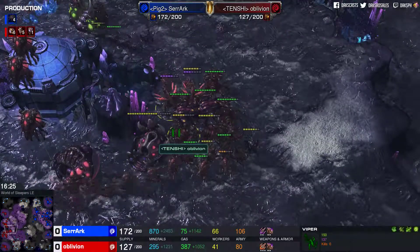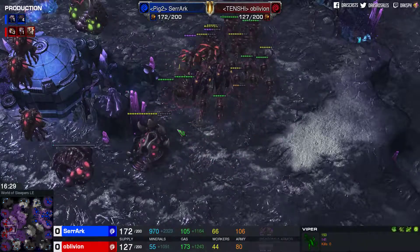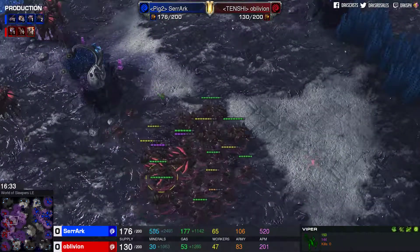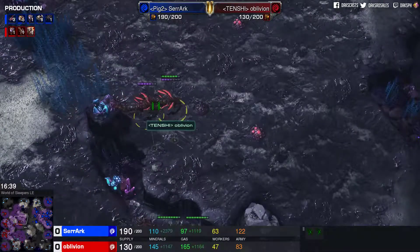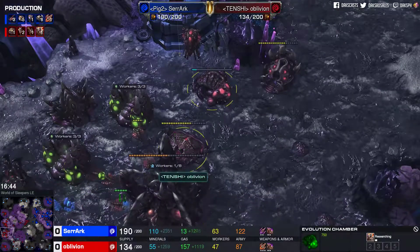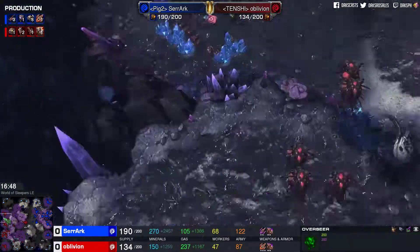Serac already has a reinforcement cycle — 17 Hydralisks coming. On the other side Oblivion is losing workers and losing army. He clearly needs something big, and the Vipers might be able to do so. The Blinding Cloud — to pretty much turn range into melee — and maybe an Abduct or two onto a Lurker that isn't rooted yet might be the play. Get some good focus fire, and don't forget Parasitic Bomb if anything is in the air. Oblivion is going to get plus three on Carapace. Overseers are there as well. These hatcheries are trying to reinforce the lines, but the main base is looking like a barren wasteland.